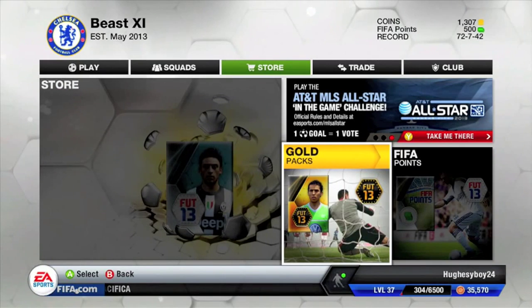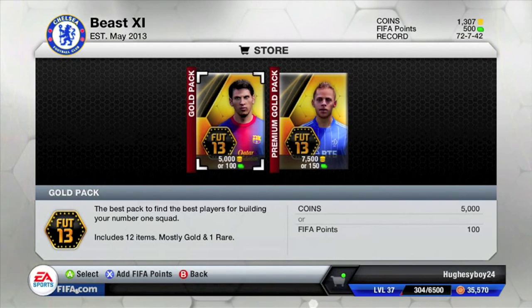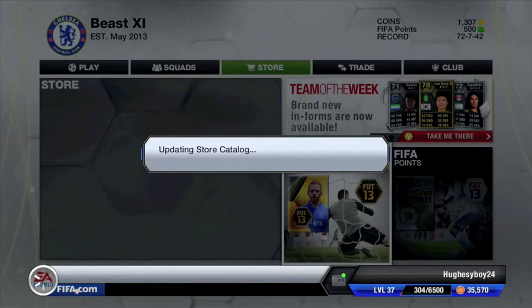When I open packs I tend to do that glitch — flick to store to squads, back to store, and then find Marquisio or Chohar. That's why I flick back and forth every single time.